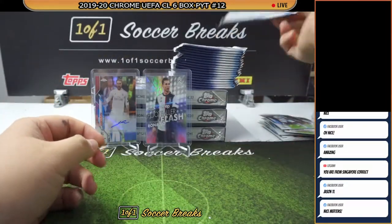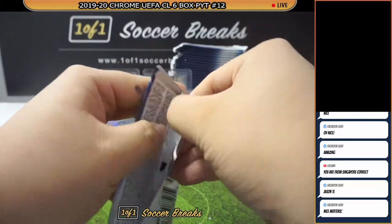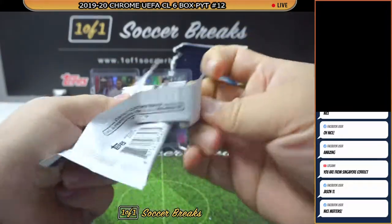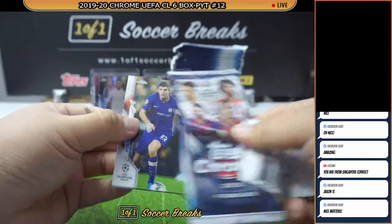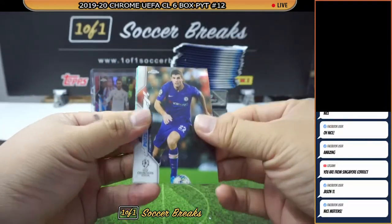Alright, let's go — next one, box number three. So far: two Haaland and one Fati. Pulisic, Korea, Van Dijk Blue numbered to 150, and Lionel Messi. Van Dijk number to 150 and a Messi base.